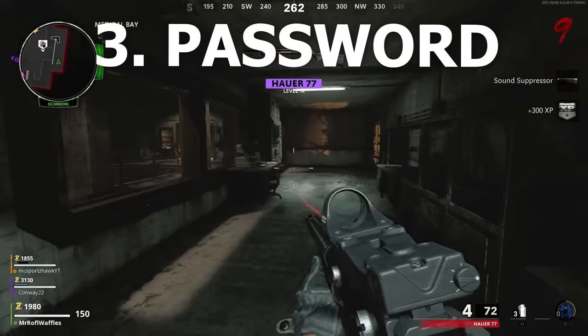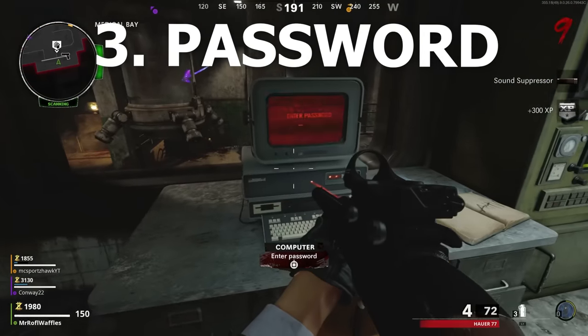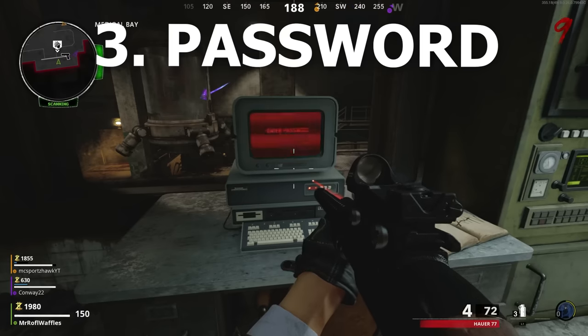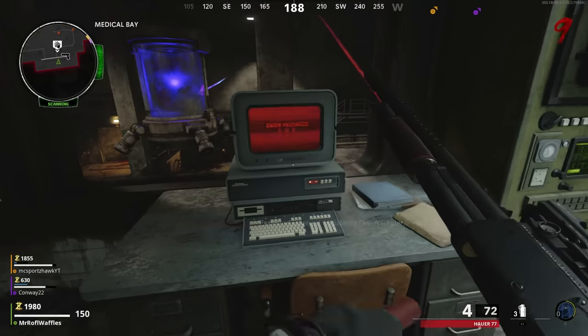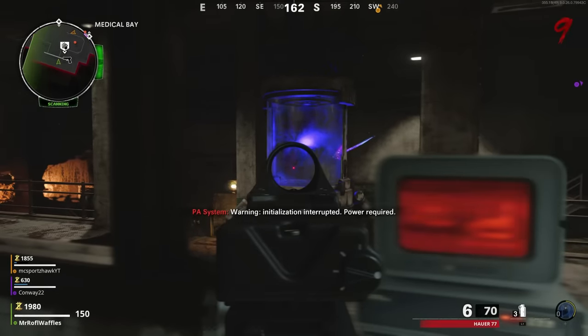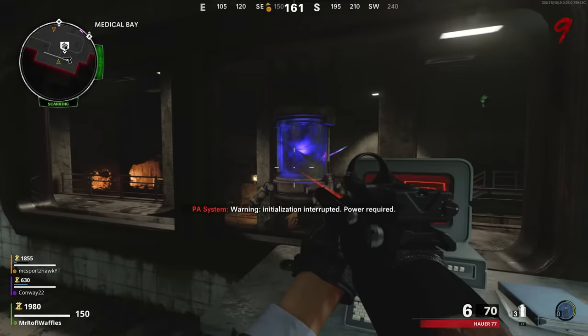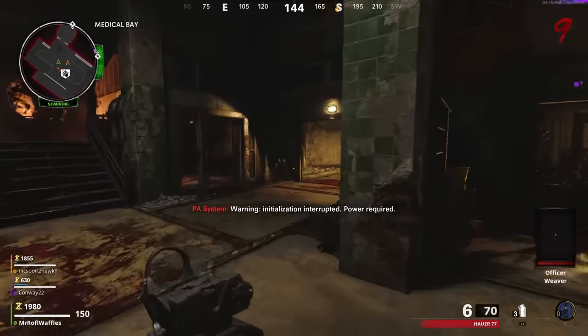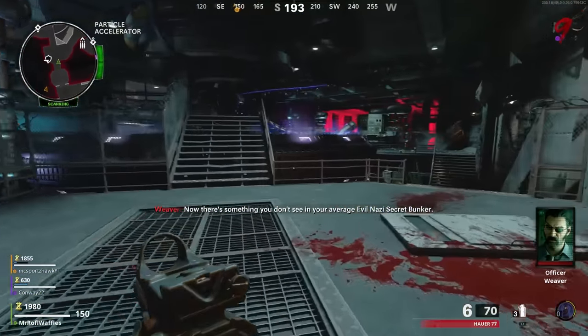With the three ghosts given their diaries, go back to the normal world and head to the Med Bay viewing room where you picked up the diary. In there, interact with the computer and input a password — it's actually written on the desk just to your right. The big chamber in front of you should start glowing blue, signaling you're ready for the part that requires the Wonder Weapon and all its elemental upgrades.